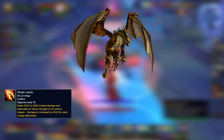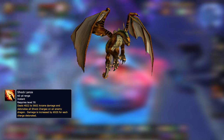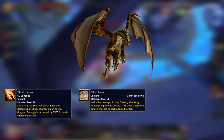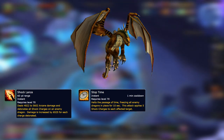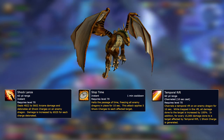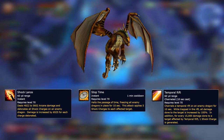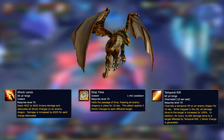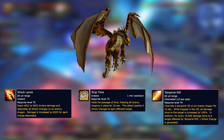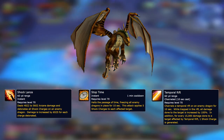The Amber Drake's first ability is Shock Lance, which deals single target damage to an enemy and consumes all shock charges present on them to deal additional damage. Shock charges are applied by the second ability, Stop Time, which stuns all nearby enemies for 10 seconds and applies 5 shock charges to each stunned enemy. The Amber Drake's third ability is Temporal Rift, which channels into an enemy for 10 seconds. While the channel is active, the enemy takes 100% increased damage, and for every 15,000 damage dealt by your allies, a shock charge is generated on the target. Since this ability has no cooldown, a single Amber Drake can maintain 100% uptime on the channel. I'll explain why the recommended comps actually work when we discuss the final boss.